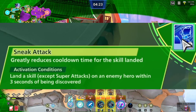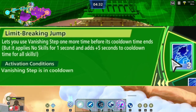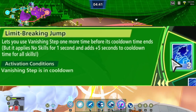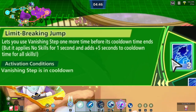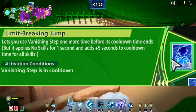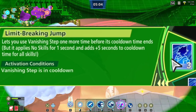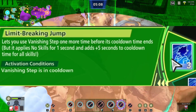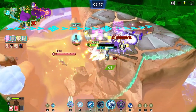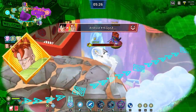'Limit Breaking Jump' lets you vanish step one more time before its cooldown ends, but it applies no skills for one second and adds five seconds to the cooldown. It's nice but does add more seconds to cooldown. Vanish step doesn't matter that much in the end game anyway — there are far better cards like Berserker, Guardian Angel, and Defense Step. You don't even get I-frames for vanish stepping; you just get out of certain moves and situations. I don't think this is the route to go. Hope you guys enjoyed — don't forget to like and subscribe and hit the notification bell for all future videos. Take it easy and peace out.